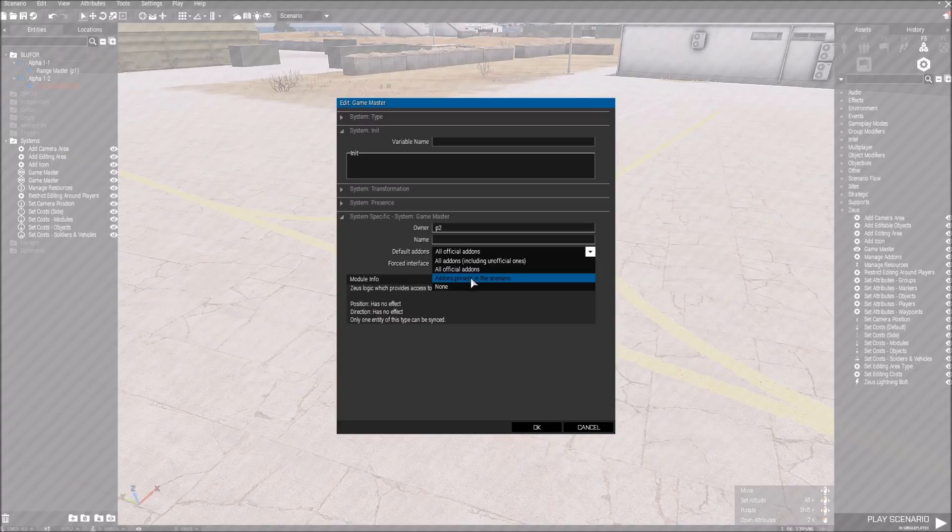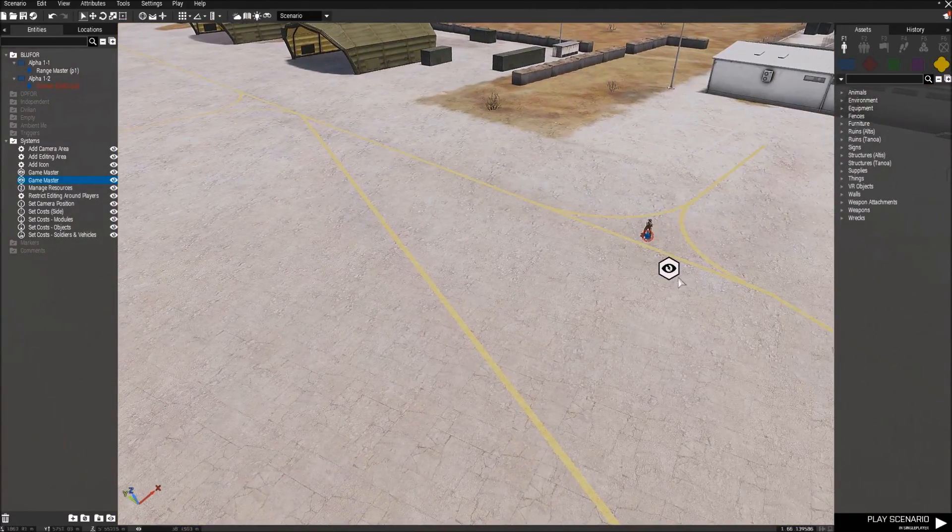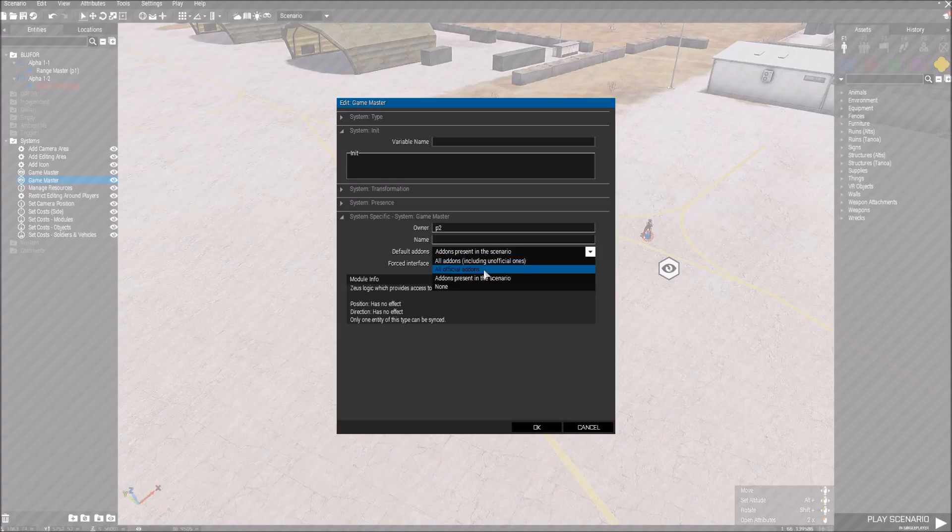This is, like, what add-ons you can use. So for example, if you want them only present in a scenario, you can basically limit what you can use. For example, maybe all add-ons — all official add-ons — like every car, every building.